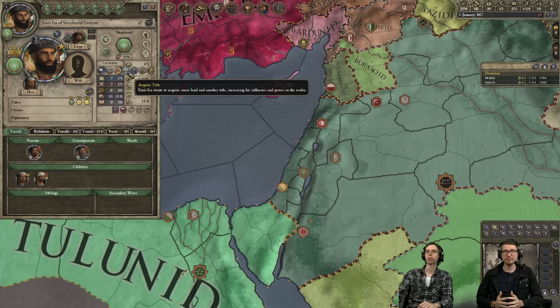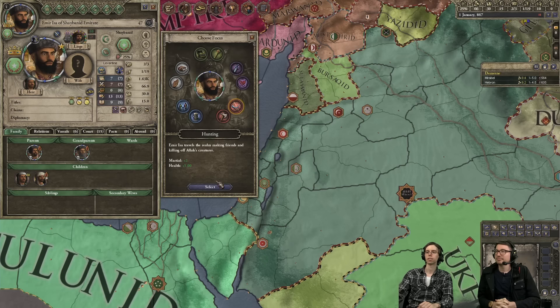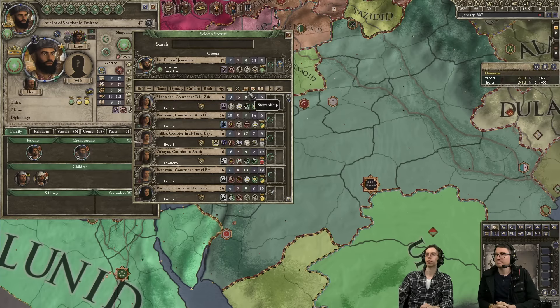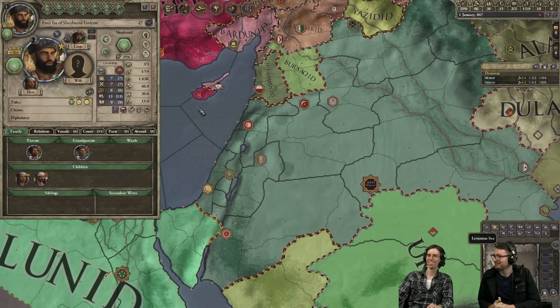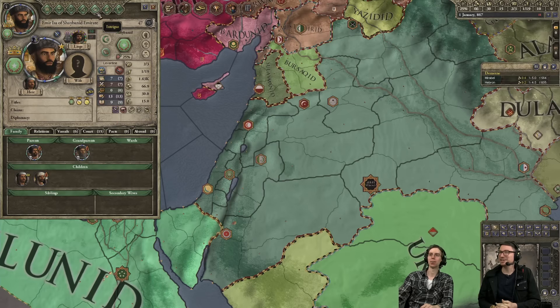We should probably start by picking our ambition. Not King of Jerusalem — let's see if we can get some greedy titles. We want extra troops so we pick increased marshal. A wife is always good to start off with as well. I picked her mostly because she had high stewardship — I need to boost my own extremely low stewardship. But what's her name? We don't even know. Are names important to you? Chivalry is dead.